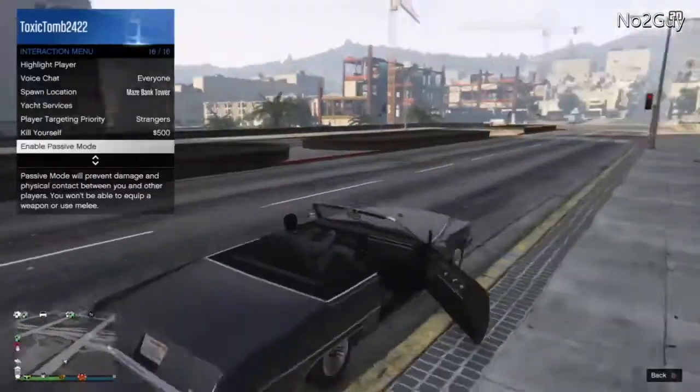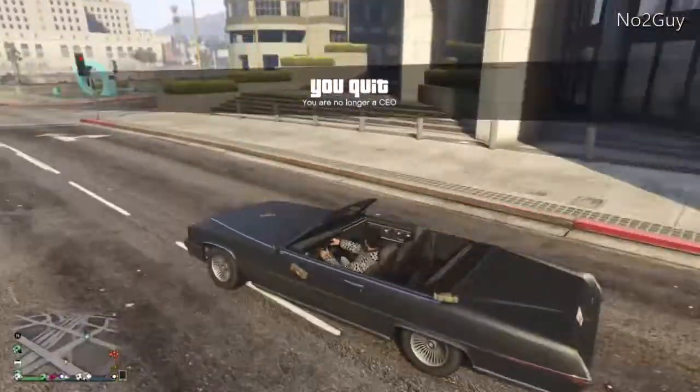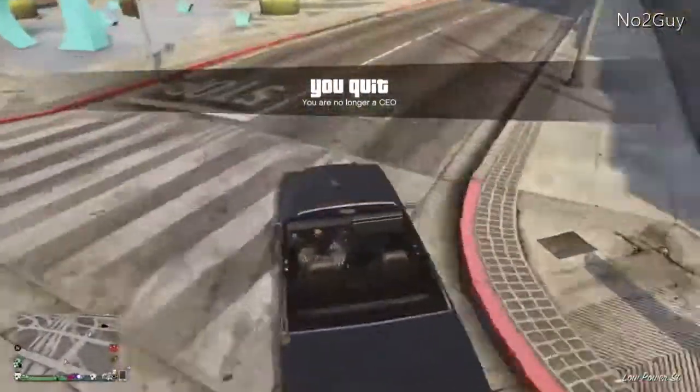Once you've put five sticky bombs on the vehicle, you either want to retire as a CEO and go passive, or if you're not a CEO, just go on passive mode. Then you want to drive up to the tank.